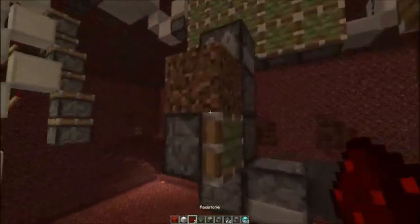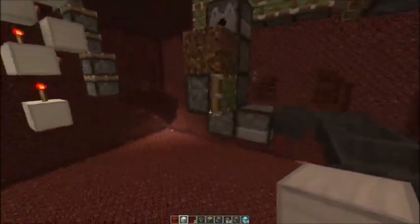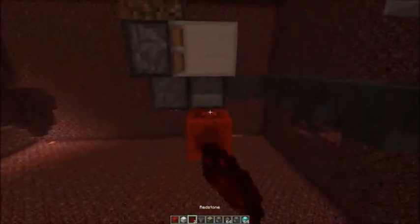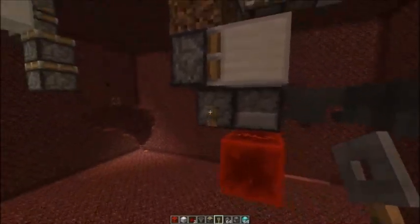I had to redirect the hopper line a little bit, so it goes like this. Let's continue with the tree detection. You need a sticky piston facing that direction and a solid block in front of it. Then a redstone block at the bottom and dust on top. You also don't want it facing to that dropper, so redirect it with a tripwire hook.